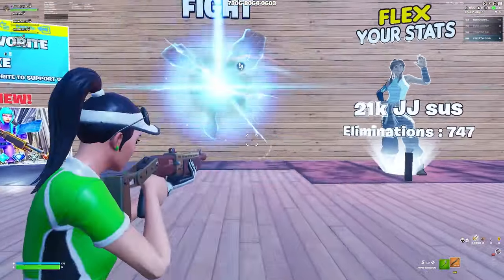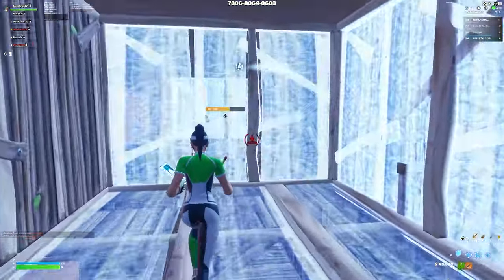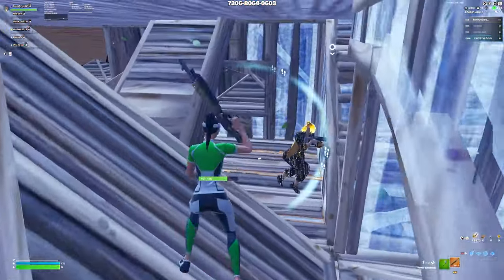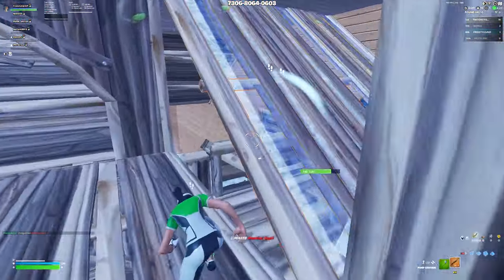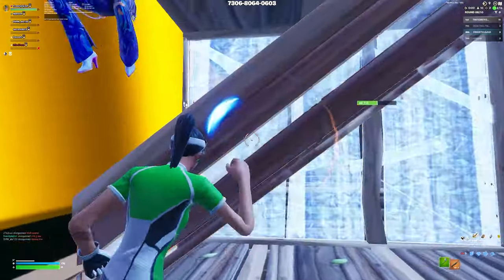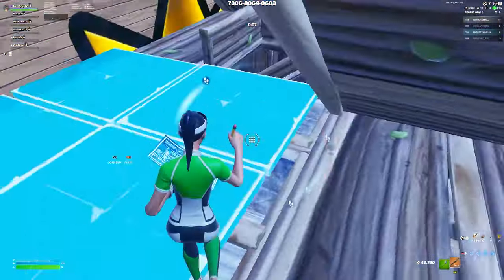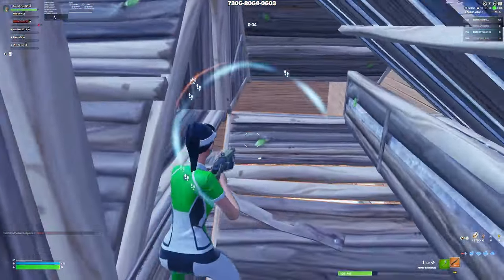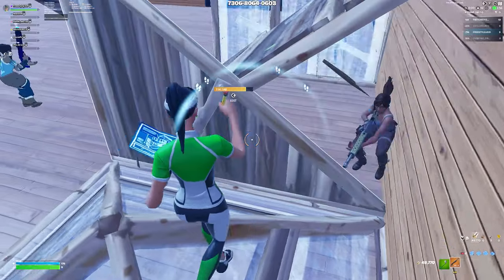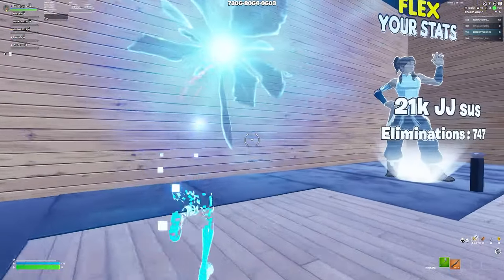The last map is a headshot-only boss fight map with pumps — I'll put the code on screen. It's like box fights but the only way to get a kill is with a max headshot. This is great for crosshair placement and aim because you want to be aiming for headshots when pumping somebody, since a headshot hits more than a body shot. The builds also reset periodically — I think every one or two minutes — which keeps it fun and dynamic.